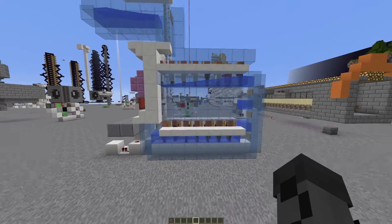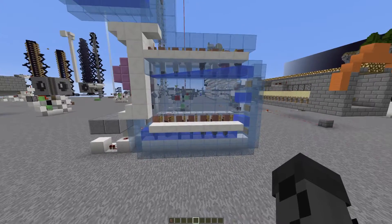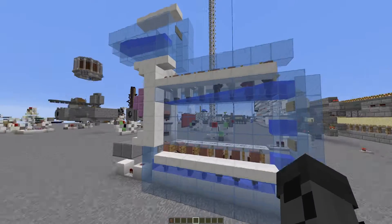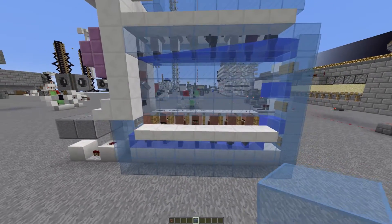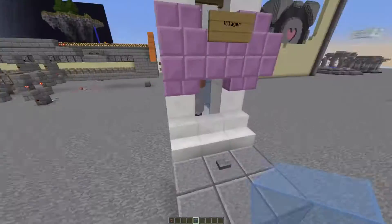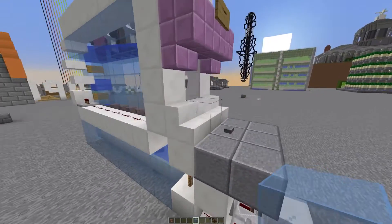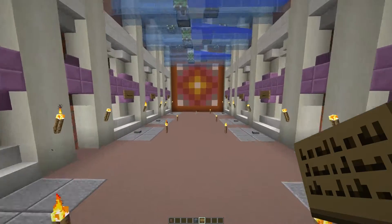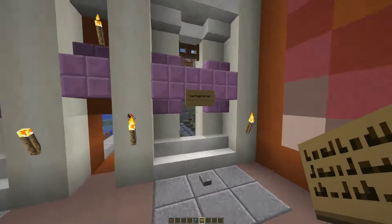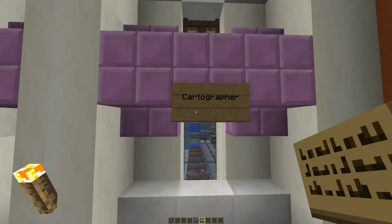It's a really quick and simple, super simple design for storing — I think it's 16 villagers. Let me just count them... yeah, I was right, it's 16. I'll show you a concatenated design of lots of these all bunched together. There are now 12 types of villager in the game as of 1.11, the last one being the cartographer.